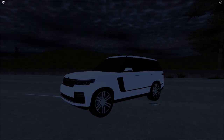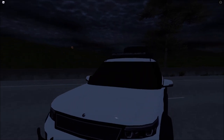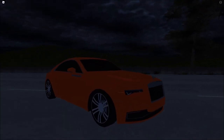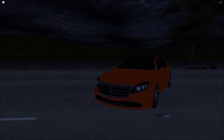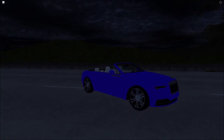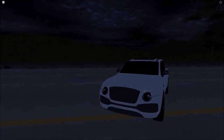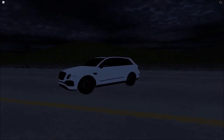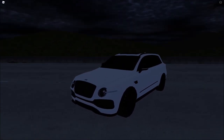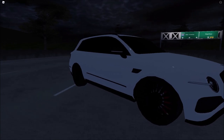We got a Range Rover and an off-road version. There's also a Rolls-Royce in this pack. The fourth car is a Mercedes. You also get a Lamborghini Urus, the same Rolls-Royce but without the roof, a Cadillac Escalade, and they recently added a Bentley. There's a second Bentley too — the sports version, which I believe goes faster.